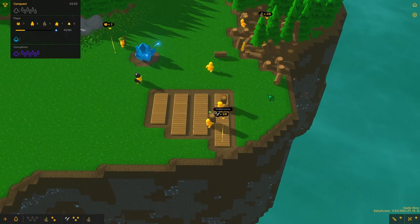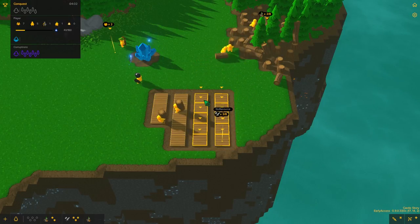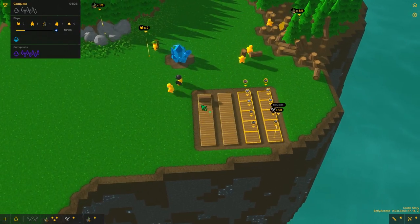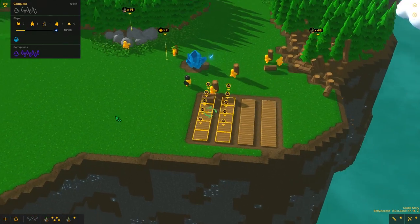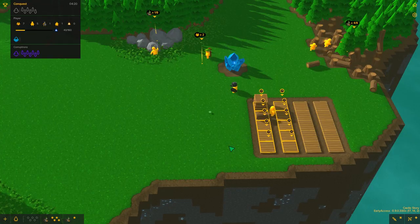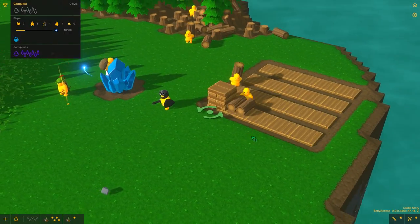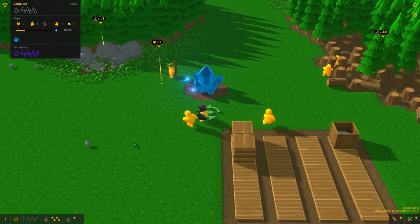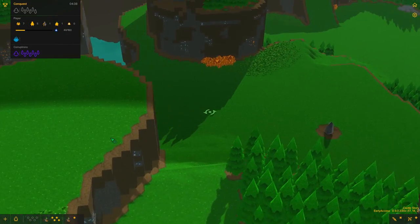One thing we can do is, as soon as they finish putting these storage units down, we can actually select them and tell them what to specifically put in each one. Right-clicking and saying this one is going to be our stone one, and then this one is going to be our wood one. So now it should give us a glance at what we've got. The way it works is that wood goes down in logs, and when it fills up, it turns automatically into planks.